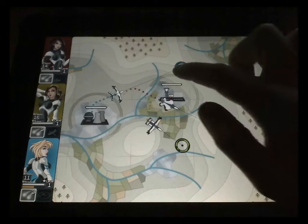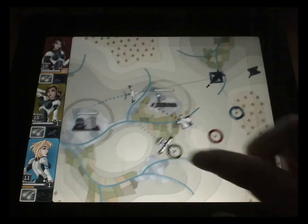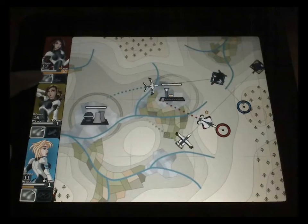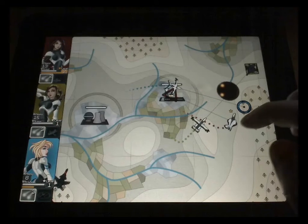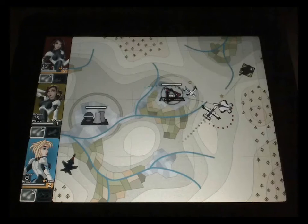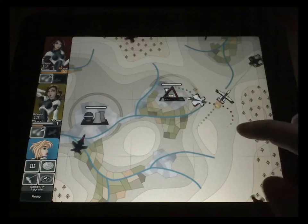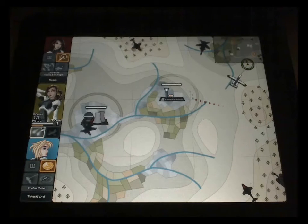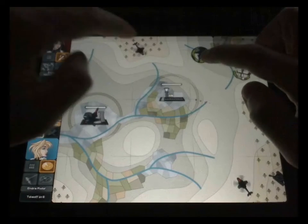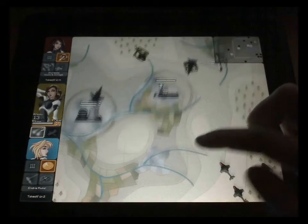Multi-touch functionality is also working, so you can issue two waypoints to drones now by using a second touch. The upgrade system is now working, so when the planes level up you can land and upgrade them. Here you see I've selected the radar upgrade for the blue drone and the radar slides in from the top right. And here's an example of multi-touch — notice when the first target is destroyed that the drone moves on to attack the second target.